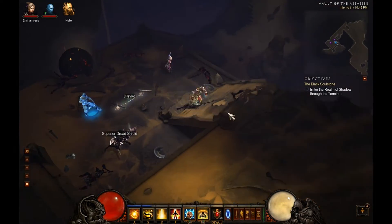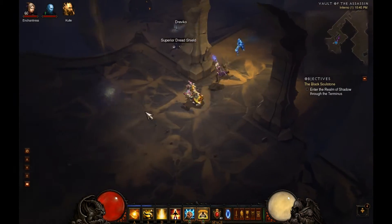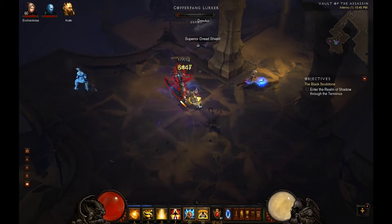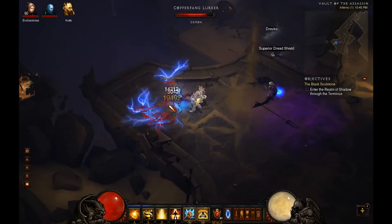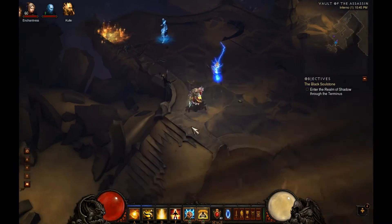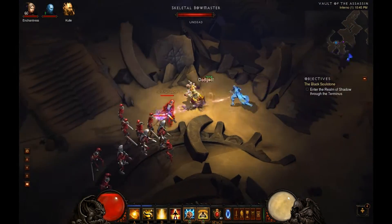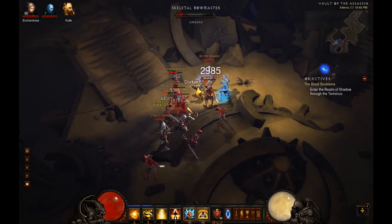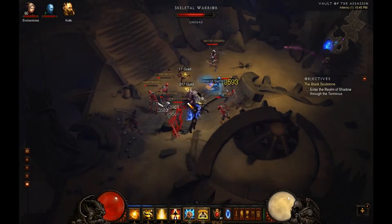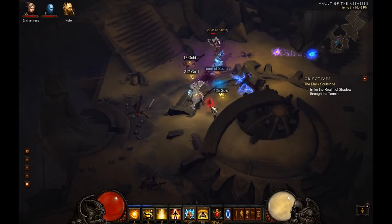The one situation where I do find that the Mystic Ally is beneficial is when you're dealing with Plagued. Plagued, I find more than anything else, is the biggest challenge for the Monk since you're in such close proximity and you don't have very many ranged skills. So that's how I find the Monk, or Mystic Ally specifically, to really shine and be beneficial for you.